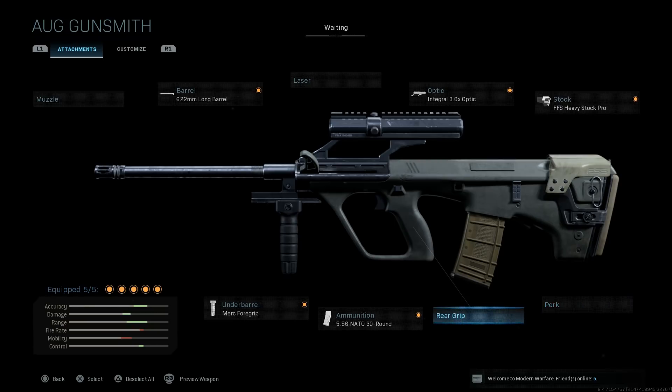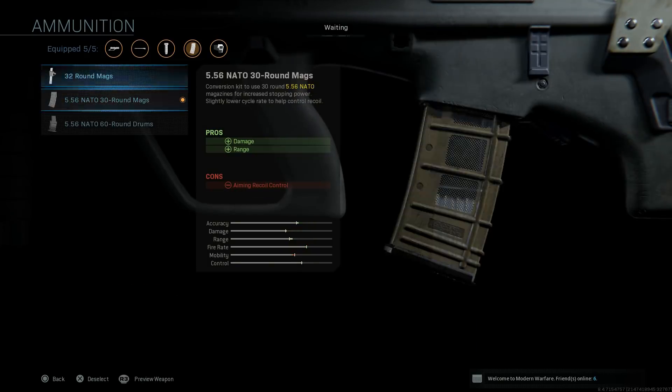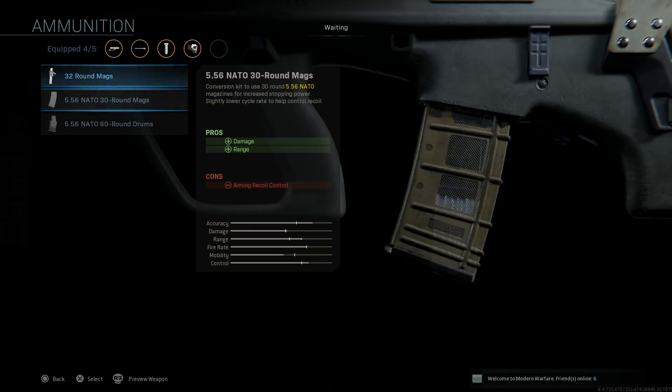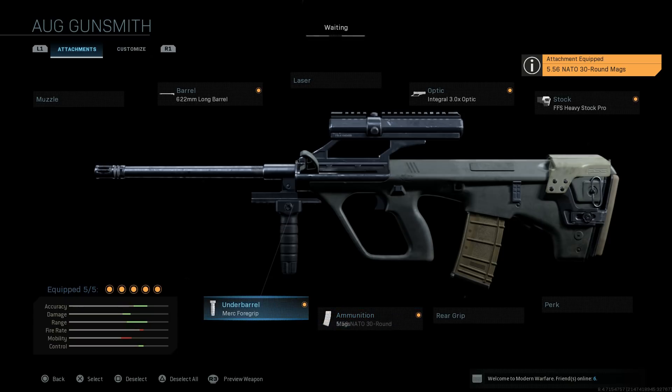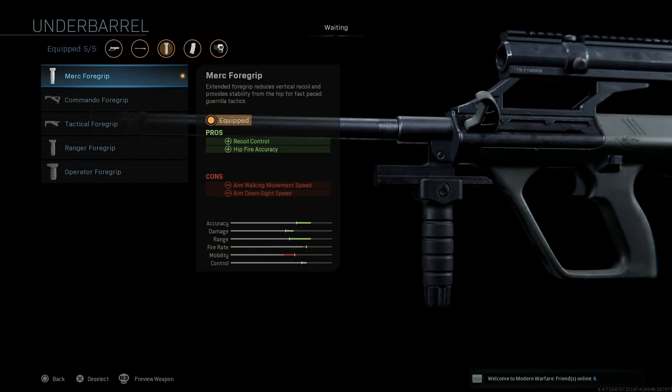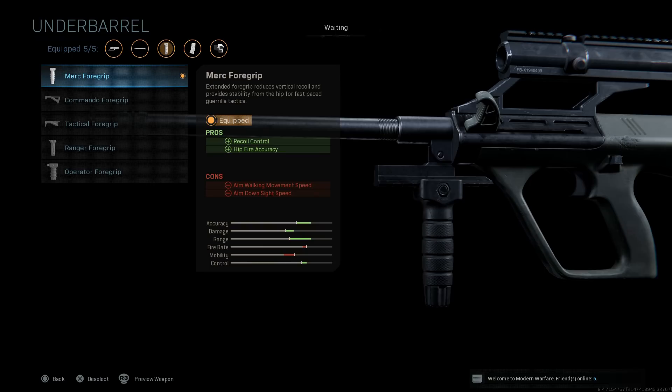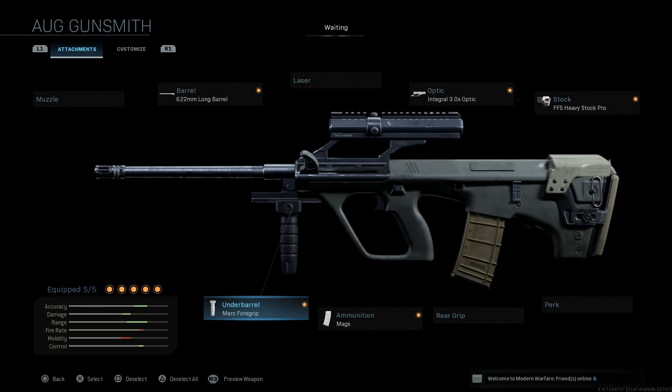Going to skip out on perks as well as rear grips - again these are all optional. But the ammo is one of the key ones here. You typically start with the 9mm ammo with a choice of 32 round mags, then we switch to the 5.56 NATO rounds - 30 round mag or a drum mag of 60. We're going to want that 5.56 30 round mag. For the under barrel I selected the Merc foregrip - the Ranger foregrip could also work, but for the standard aesthetics of the AUG or STG 77 the Merc foregrip looks best and looks like the exact foregrip that comes with the weapon.